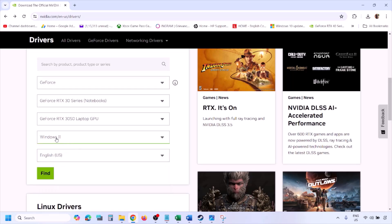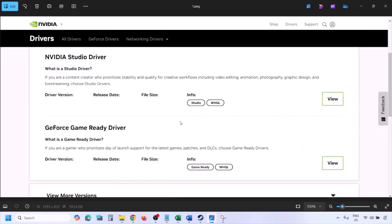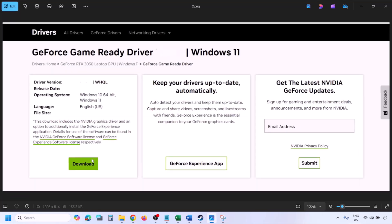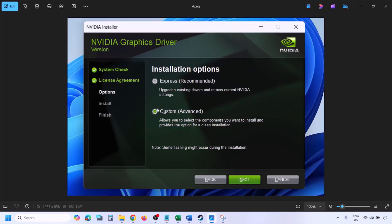If you have Windows 11 select Windows 11, if you have Windows 10 select Windows 10, and then click on Find. Once you click on Find you will see the page with the latest GeForce Game Ready Driver. Click on View, then click on Download, and let the download complete. Once the download is complete, run the exe file.